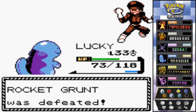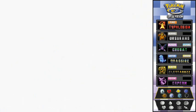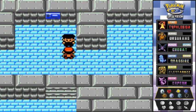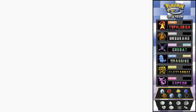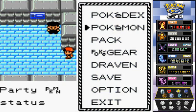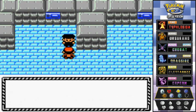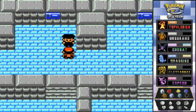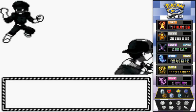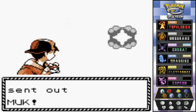That Team Rocket grunt is like 'Yeah, think you're cool huh? You must have ice in your veins to diss Team Rocket.' Enough of him - let's battle the next one. 'One shutter opens, another one closes - bet you can't get where you want.' Pretty sure I haven't turned anything on yet. Alright, bring it - Team Rocket grunt wants a battle and he's coming out with his Muk.